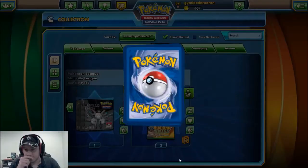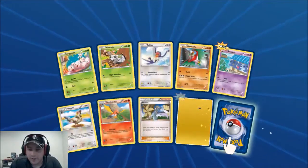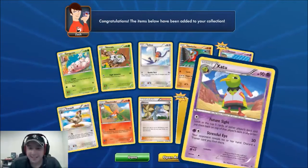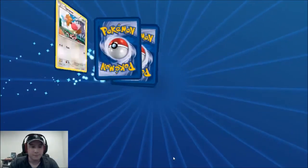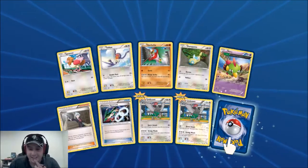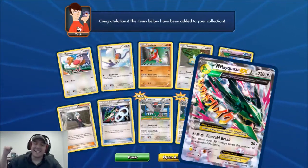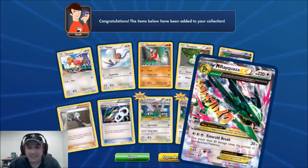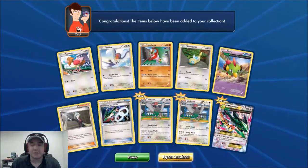Let's keep going — another Winona, and we got two of them again. There's also another electric one I can't quite read. Then a Steven, Rayquaza Spirit Link, and — yes! — an Omega Rayquaza EX! I am definitely going to try to build this deck. It's great to see the Rayquaza Spirit Link to go with it. Getting some good pulls here for 18 packs!